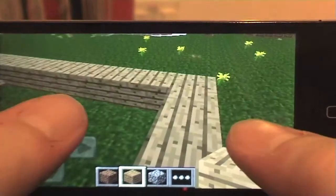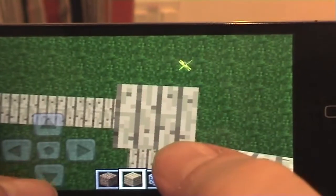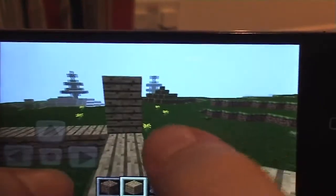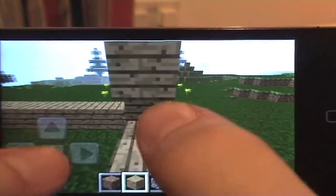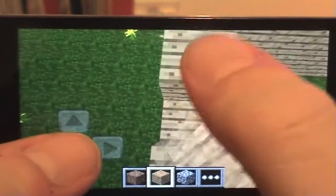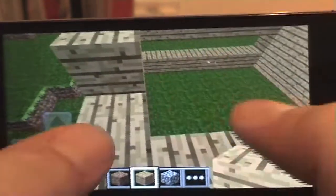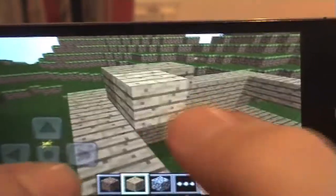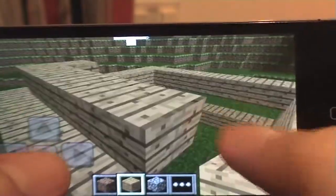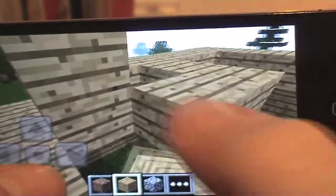Anyway, to continue on with the wood house - we'll build something nice and simple. This is the same situation with building upwards - simply jump, tap, jump, tap. There you go. So everyone can do the famous jumping tap thing, which is very handy. After a while, this feels kind of natural to just tap to place a block.